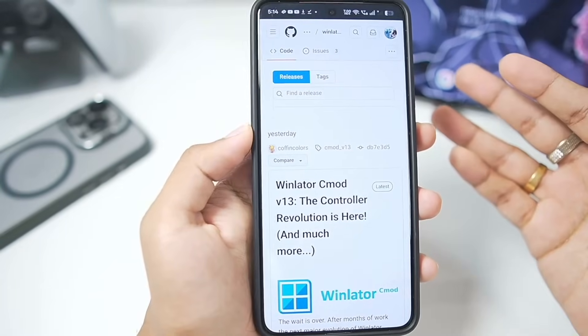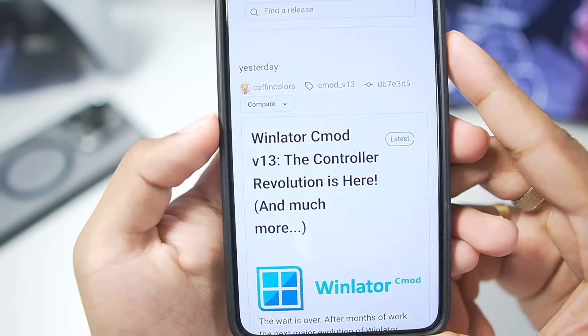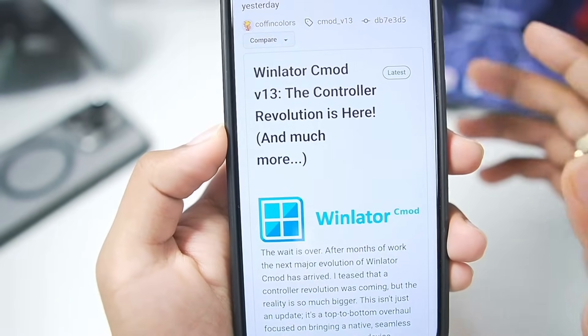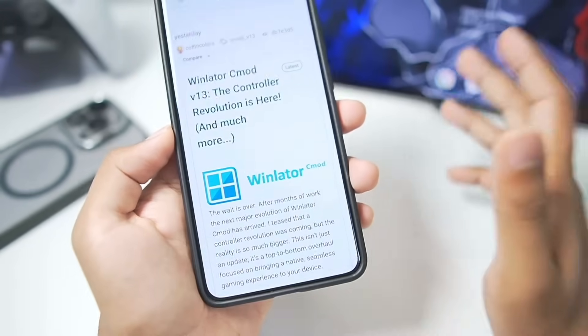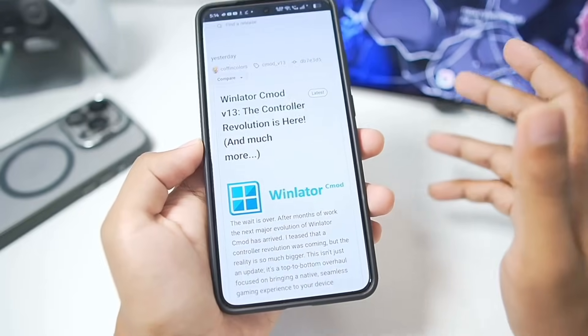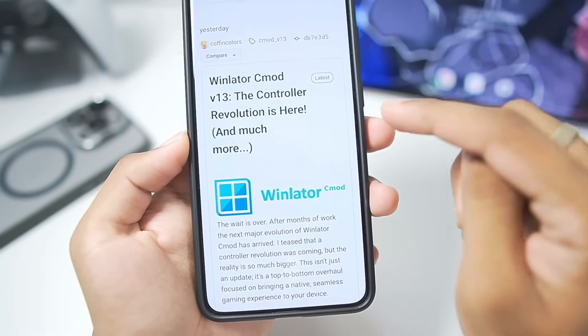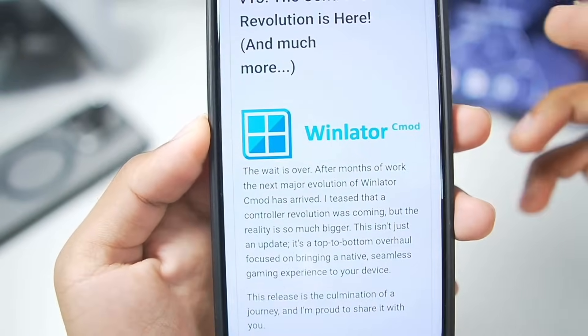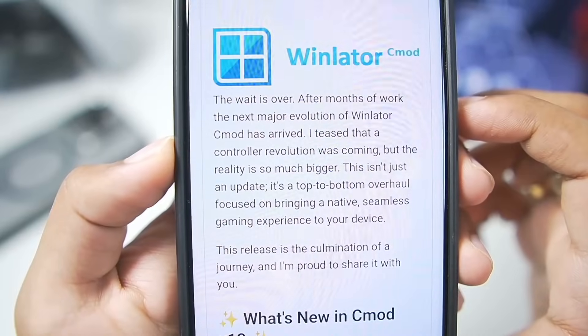Now Winlater C mode is a completely open source project. In its releases section you guys can see Winlater C mode version 13 was released yesterday, and it brings the latest controller revolution along with that Android wrapper graphics driver. Winlater Bionic C mode, which was currently the best performing Windows Emulator for Android, was based upon the original Winlater C mode. The wait is over — after months of work the next major evolution of Winlater C mode has arrived.